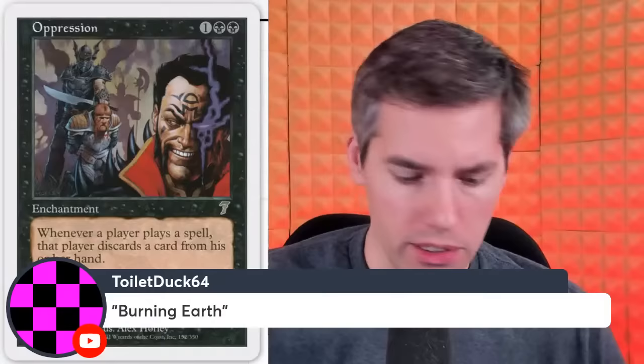Toilet Duck — Burning Earth. We got a red 3-generic enchantment. Whenever a player taps a non-basic land for mana, Burning Earth deals 1 damage to that player. A non-basic land — so it's basically a safer version of Mana Barbs, but still Mana Barbs nonetheless. Notice how all these cards are all black and red — all the Rakdos players are A-holes. We haven't seen anything from blue, white, or green.